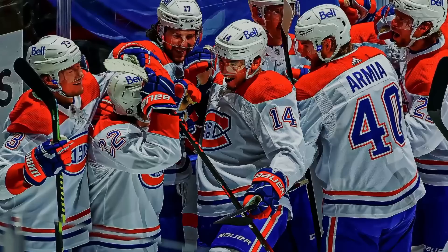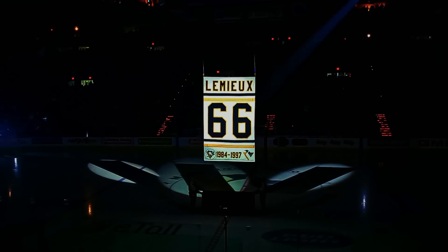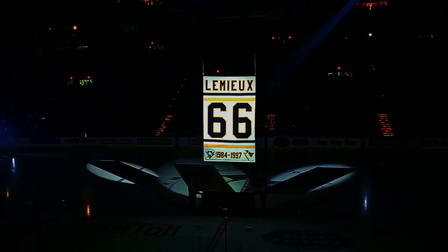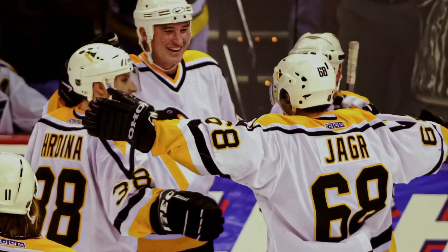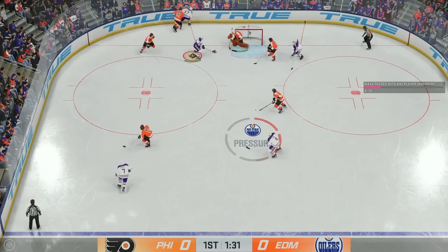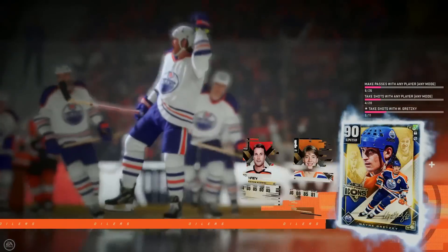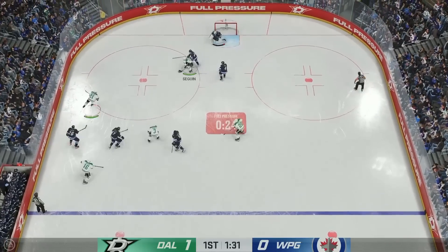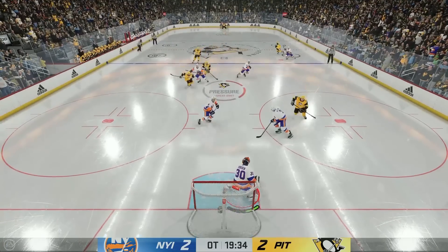In HUT Moments, you will be dropped into a specific time and scenario with customized X-Factor card art and rosters to fit that exact moment in hockey. Some will include a detailed breakdown from James Cebulski to hype up that moment — like Nick Suzuki igniting the spark in game five of the 2021 playoffs with an overtime goal, propelling the Habs to claim the series in seven. Some moments will even have you player-locked to a specific player, and yes, that includes goaltenders.